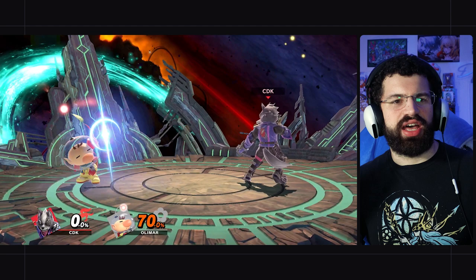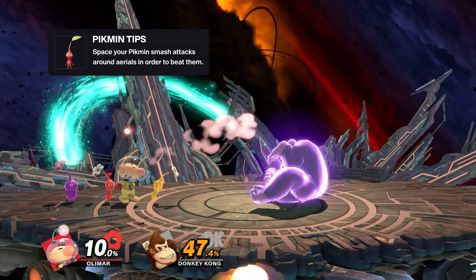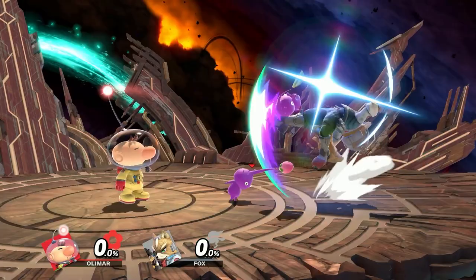Smash attacks are also easy to challenge because aerials have item priority — aerials cut through Pikmin smash attacks like butter. You have to space your smash attacks around aerials to beat them. Most smash attacks are meant to cover the ground more than the air anyway, but keep that in mind. It also makes Olimar really vulnerable to pressure because smash attacks lose to certain attacks and even some ground moves will punch through or clank without putting the opponent in much lag. However, when Olimar uses side-b into a shielding opponent, the Pikmin is actually invincible on their shield, so you can pressure people with machine-gun Pikmin toss on block — especially with purples where you can literally throw purple non-stop in a continuous stream.